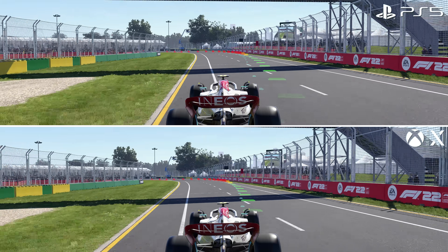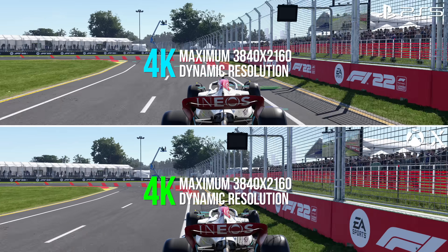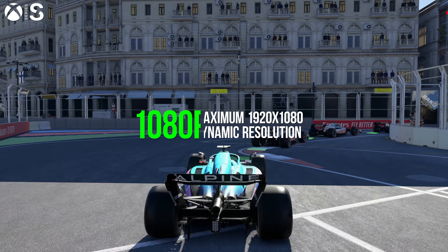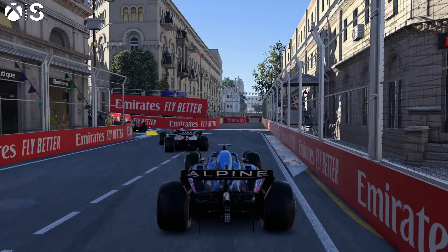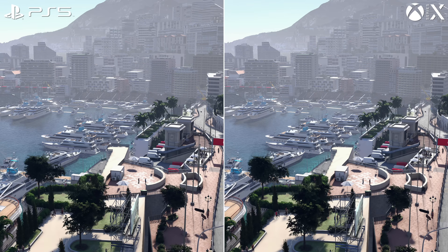In direct comparison, the result is more or less as you'd expect, with resolution being the main dividing point. It's native 4K on PS5 and Series X, and 1080p on Series S, all making use of DRS. But there are some odd differences between them — say if we compare PS5 to Series X.